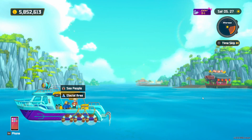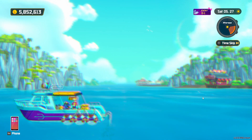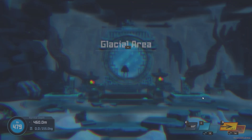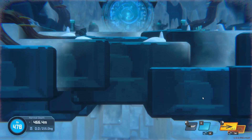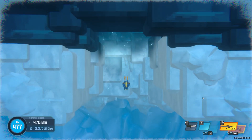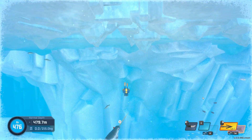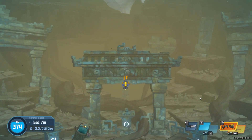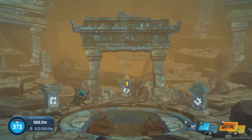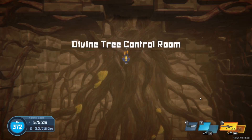First step is to go to the glacial area using this mirror. As soon as you get there you want to swim down. So you swim straight down in the glacial area and you end up in this area — you want to go to this region here: the Divine Tree Control Room.